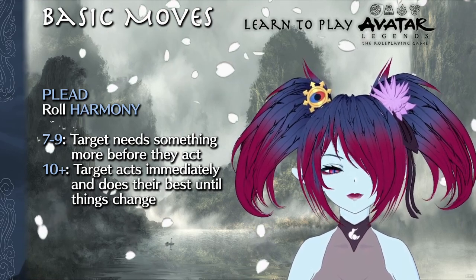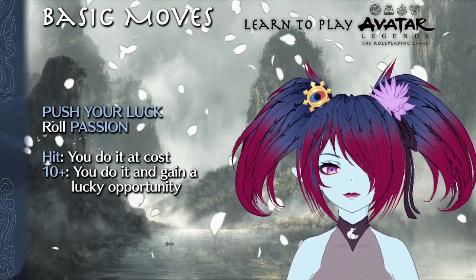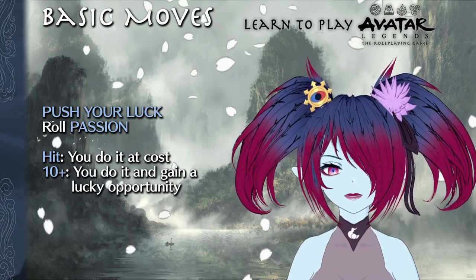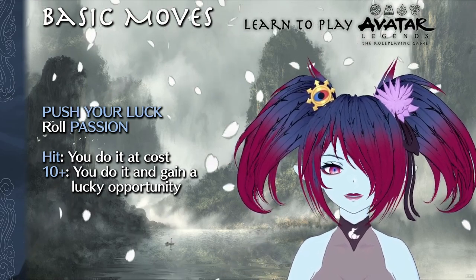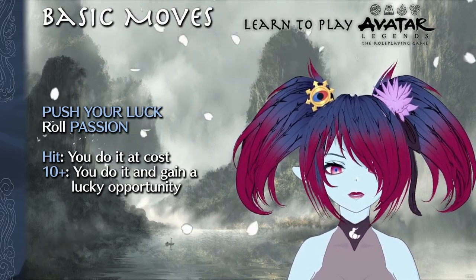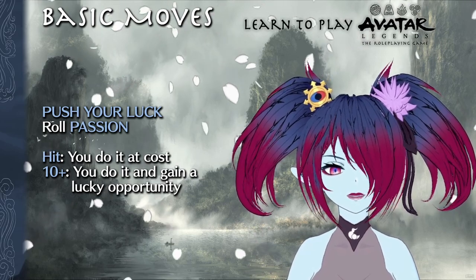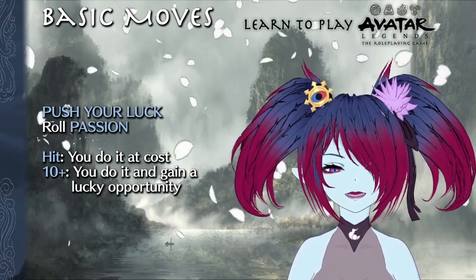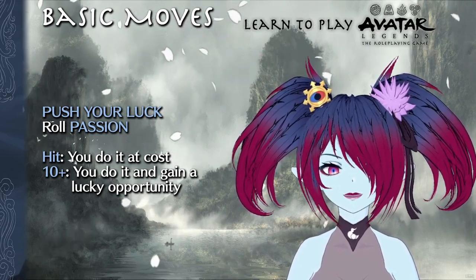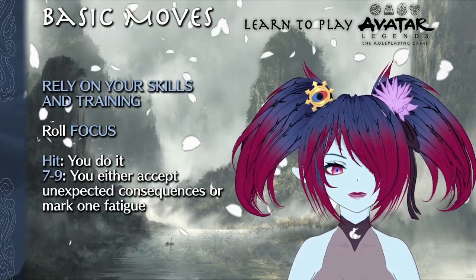The NPC also has to be at risk, or otherwise at cost, to grant your request when you do plead with them. Push Your Luck has you declare what you're trying to do in a risky situation and then roll with passion. On a hit, you do it, but it costs something. On a ten plus, your boldness pays off and you get an additional opportunity presented to you by the GM. This move is generally a catch-all for anything risky that isn't triggering any other move. The cost paid is typically marking fatigue or conditions, but can be nearly anything present in the fiction.